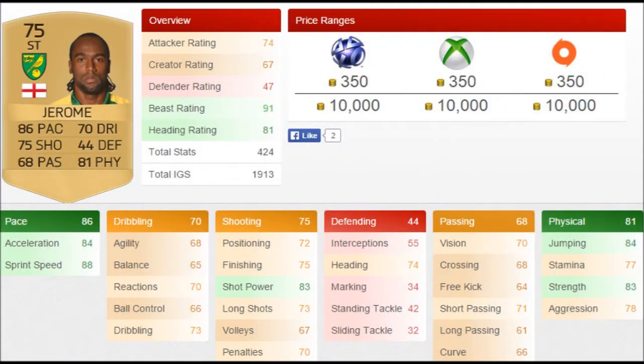As you can see he has 86 pace. Apparently pace isn't as important this year, but it's still good so he can get in behind the back line. 84 acceleration, 88 sprint speed. 81 physical, 84 jumping with 81 heading rating means he's going to be an aerial threat too. He's got 83 strength so he's going to be strong on the ball, and also 83 shot power, so shots from distance won't be too bad.